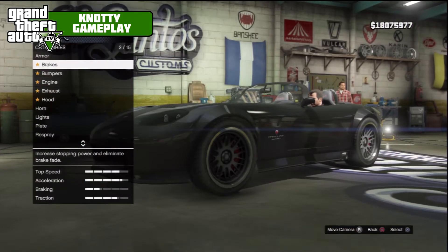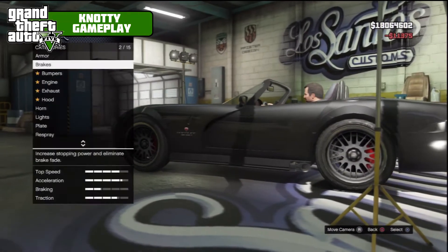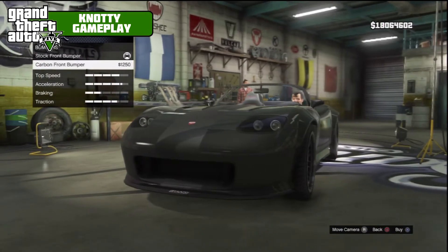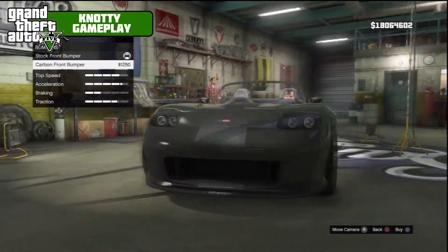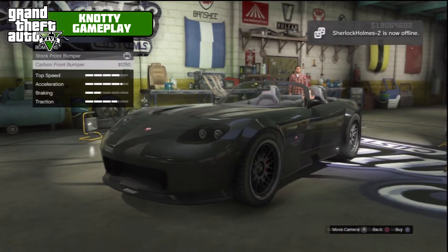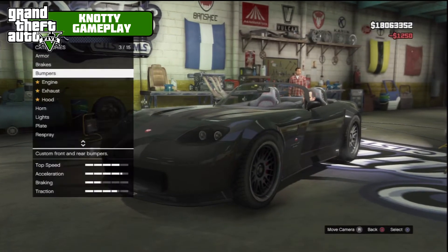So we'll get on with the episode. Brakes — race brakes. Bumpers — carbon front bumper. That's probably the first car I've seen with a carbon front bumper option. It's going to look a bit weird with the paint, but we'll put it on anyway and can come back to it.